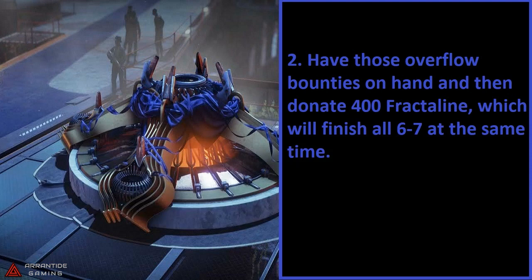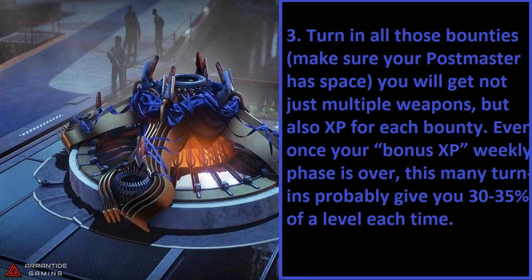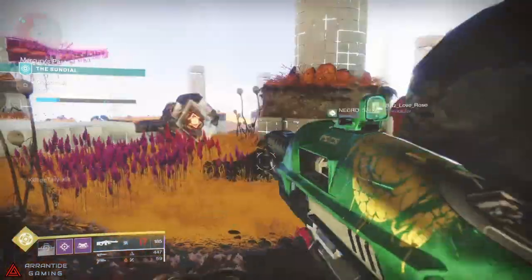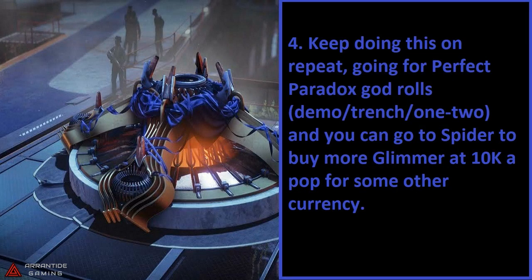Next, make sure you have a bunch of those overflow bounties and donate 400 Fractaline, which will finish them all off around the same time. Then turn in all those bounties, Guardian, and make sure your Postmaster has space. You'll realize you're not only getting weapons, but you're also getting XP for every bounty. It looks like you are getting around 30 to 35% of each level on your Battle Pass per bounty. So basically, Guardians, you just rinse and repeat, and you may end up with that Perfect God roll — Perfect Paradox.